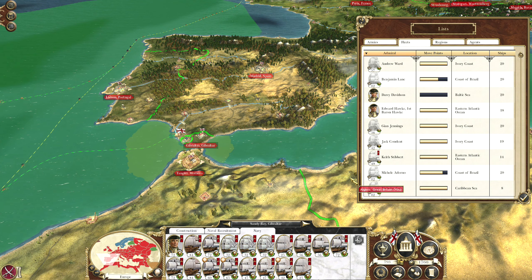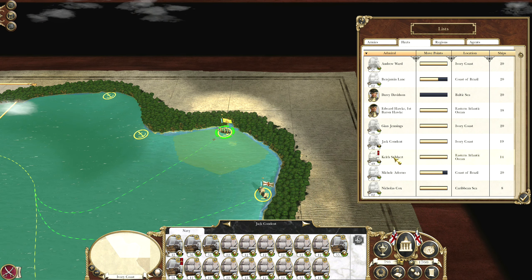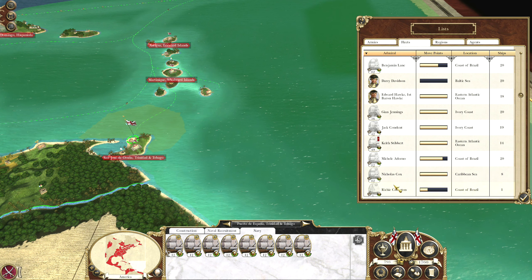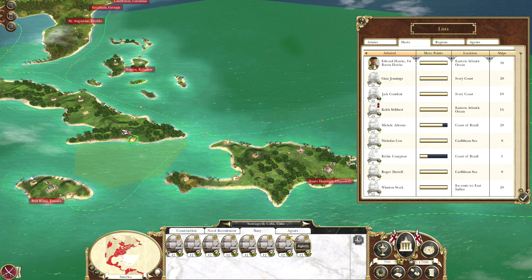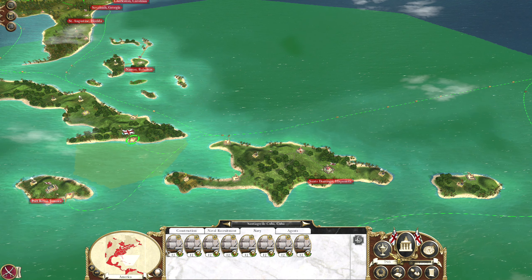Let's have a look at this navy. This one is replenishing — that's fine. That's pretty much everything. We've got two in the Caribbean Sea, and then we've got Winston Stark, who's on his way to the East Indies. So let's move on to the next turn.